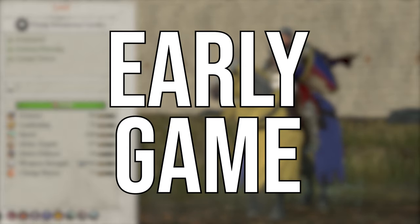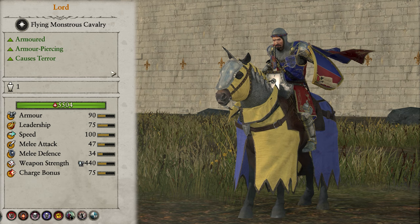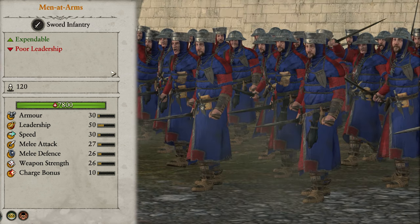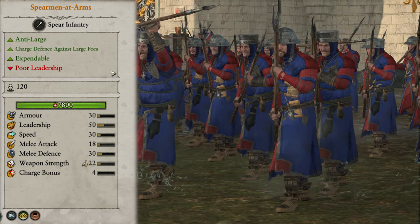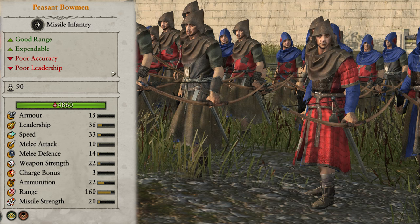Now let's go into our early game composition. We have access to tier 0 units, which are lords and prophetesses of heavens, beasts and life, and tier 1 units which are men at arms, spear men at arms, mounted yeoman, mounted yeoman archers, peasant mobs, and peasant bowmen.